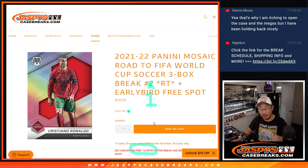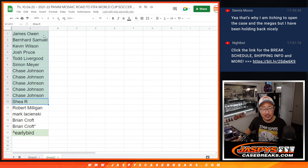This is break number one. You can see the next one's already in the store. If you are one of the first 12 spots purchased — you can see that circled right there — you get a chance to win an extra spot. The early bird gets the worm.